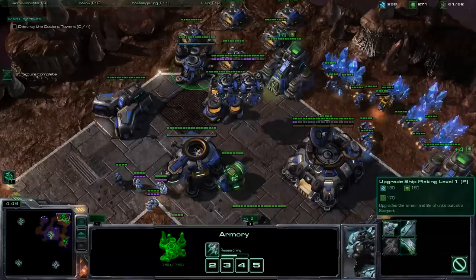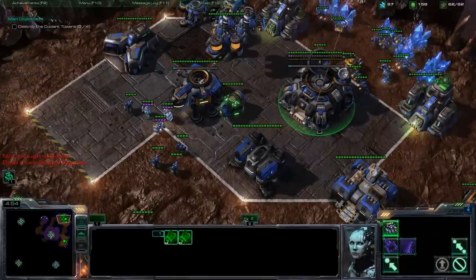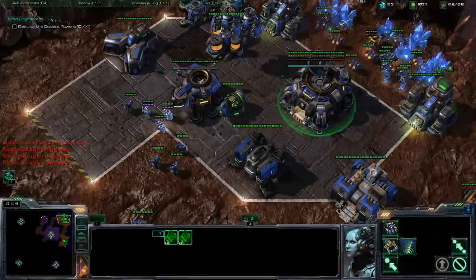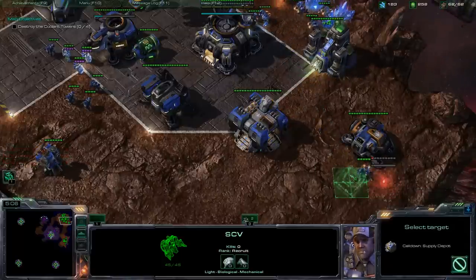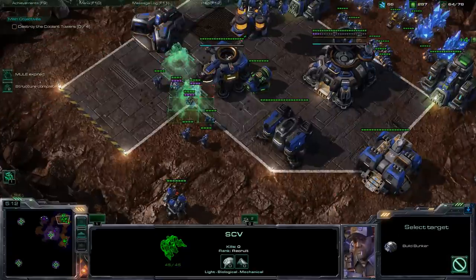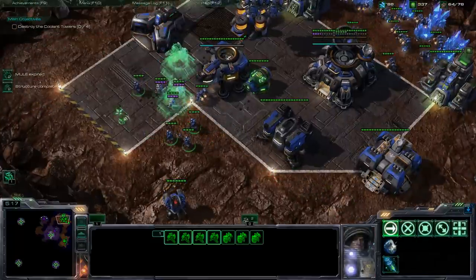Alright, so we've got these two units. We've got some upgrades going. We can just train some more SCVs while we wait for the Battle Cruisers to come out. You should have some extra resources, no doubt. Make sure you drop the supply depots, and then we'll spend most of it on bunkers. So you put bunkers here and here, and this will kind of be our defense.